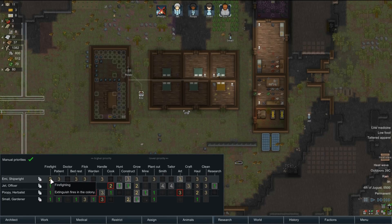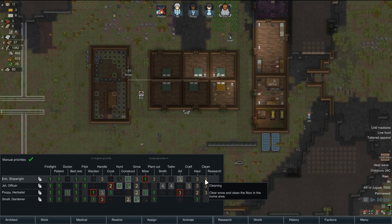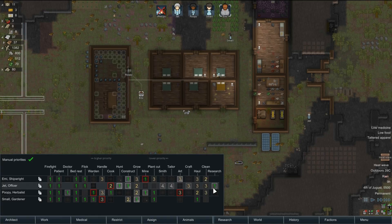Emergency firefight patient — bed rest. We don't have any switches at the minute. Construction and mining. And then if he's got anything good — clean for us. Right, let's carry on.